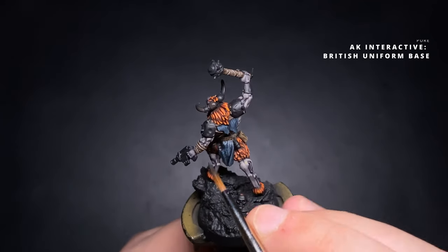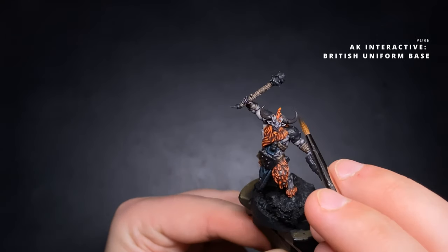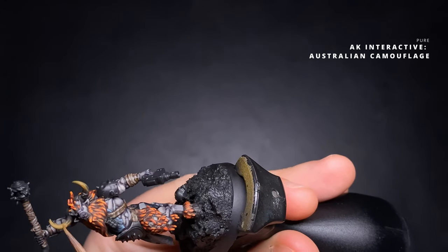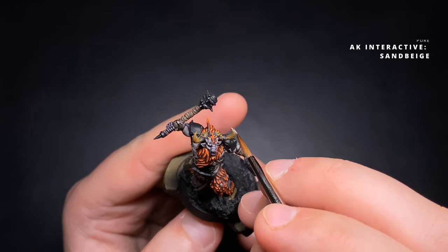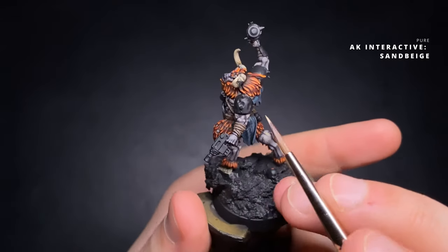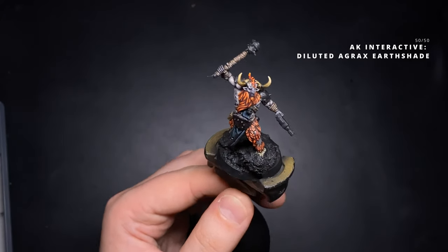To build up the transition I apply AK Interactive British Uniform Base to most of the horn, leaving the recesses and the very bottom. I then use AK Australian Camo over that, covering slightly less than the previous step so the earlier colour shows through. It's important to add a little texture to any bone feature. Finally, AK Interactive Sand Beige goes on the very tip, and a layer of Agrax Earthshade thinned 50-50 with water brings out all the previous darker base colours.